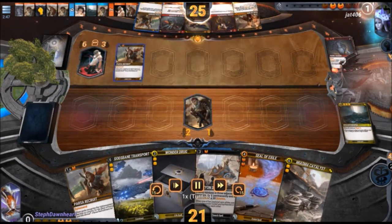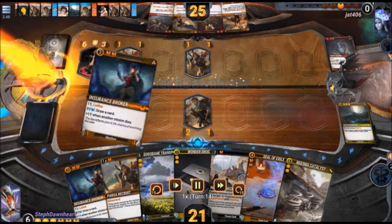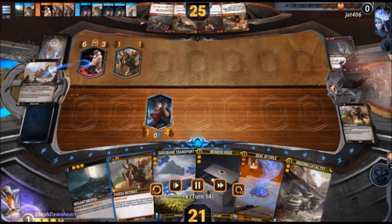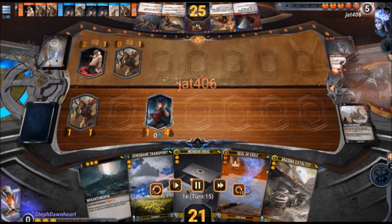My opponent plays the Muse to try to refill their hand. I played Insurance Broker and traded immediately to get the draw off it, then I chose the Halcyon Decree. I mostly included that to tech against K9s and other aggro decks that clump their minions together. In this case, because it suppresses minions in three adjacent lanes, the suppress is a permanent effect — so the 0-1 cannot be buffed to a 1-1, and if they trade the 2-1 into my 1-1, the demise effect doesn't go off and they don't get to draw off of the Muse.